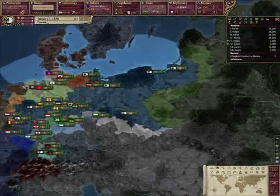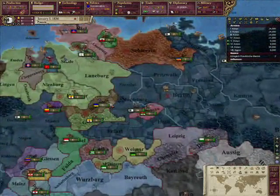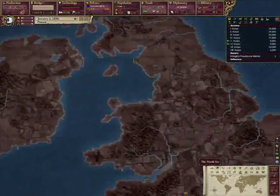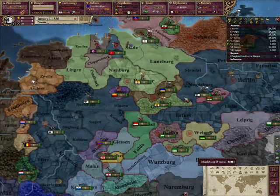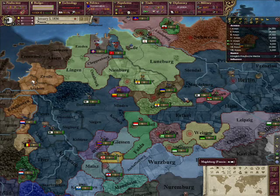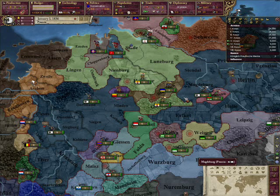The third benefit is that Prussia is in a very good position to form the German Empire. The thing about Prussia is that it already starts out with most of the North German states in its sphere of influence. While any of the North German states can technically form the country known as the North German Confederation, Prussia is the only country in a realistic position to do so, because it's a great power and you are required to sphere them, and most of these places are one-region states that cannot ascend to it.